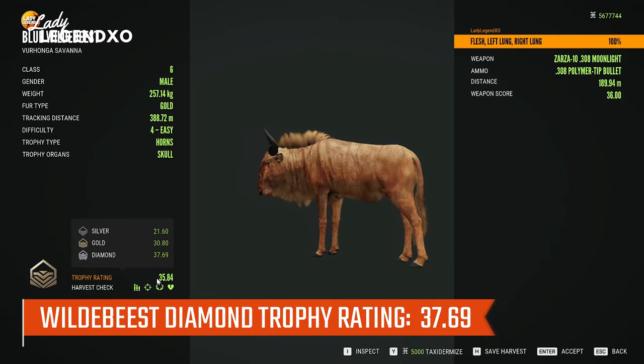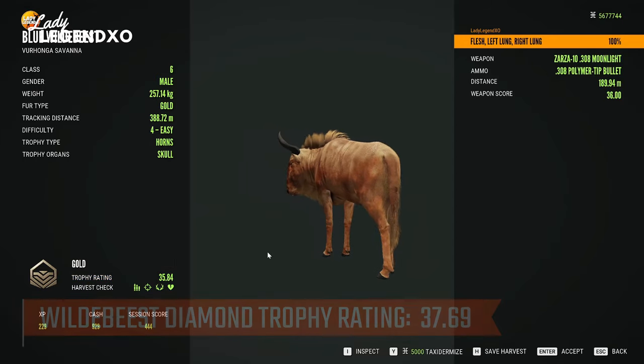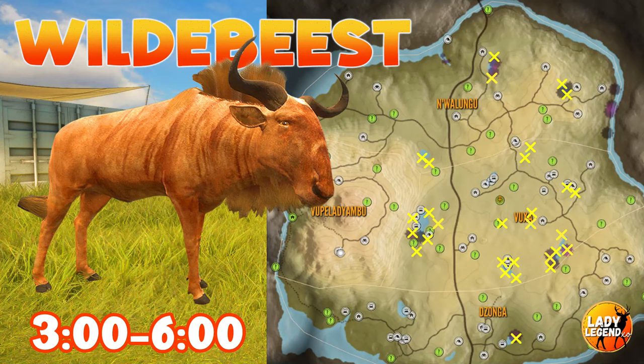Diamond for wildebeest is 37.69. This is where all of my drink zones for wildebeest are, so you should find them in the same spots.